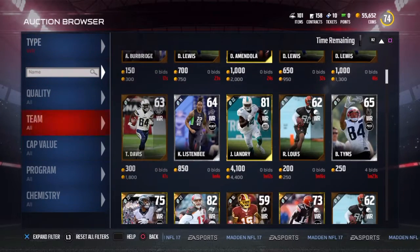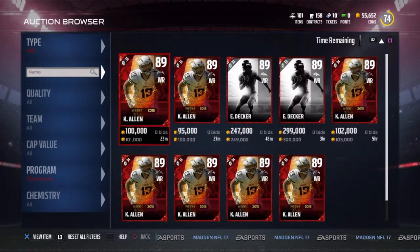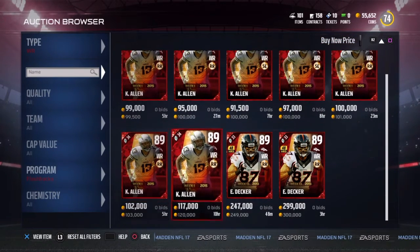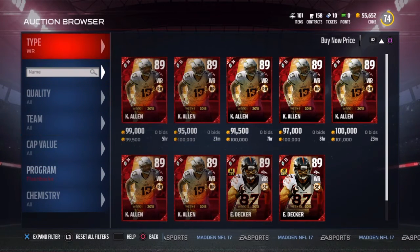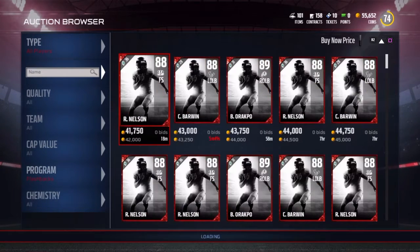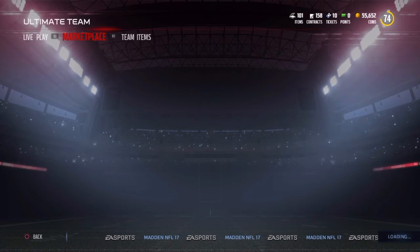I knew his price was probably going to go down a lot because of how long this BCA defense set was around — it was around for a good little minute. Looking for this BCA Brandon Marshall, doesn't look like there's any up though. Eric Decker looking nice there — I might have to get his card somewhere down the road. No Brandon Marshalls up though, so let's see if we can put one up on the block or put one on our team.